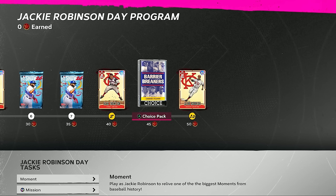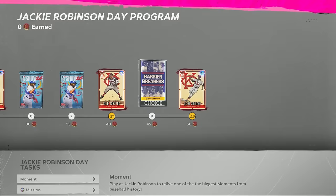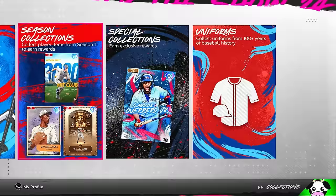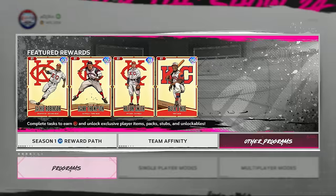We have a Barrier Breakers pack in the program. At 45 points you get one of these packs, and these cards are used towards the Vlad Jr special collection. In the collect tab under collections, there's the Hyper Series Vlad Jr collection, and Barrier Breakers cards are part of that. This should help the prices on those cards — I might have to start picking them up to get closer to that collection.